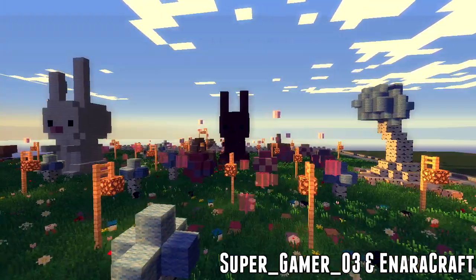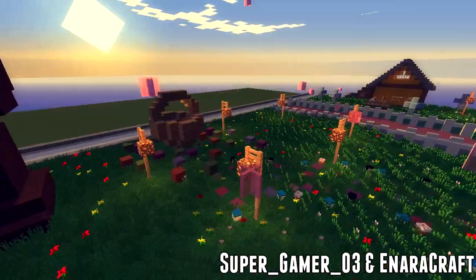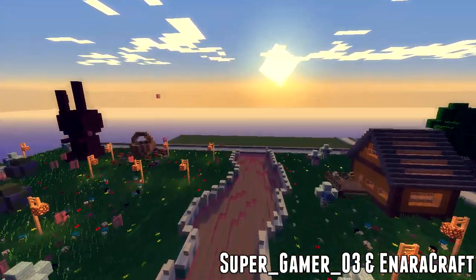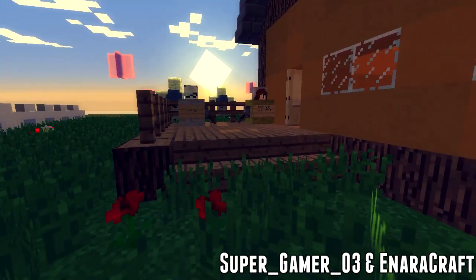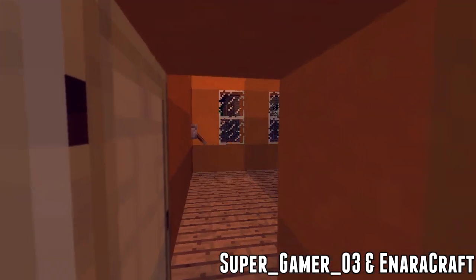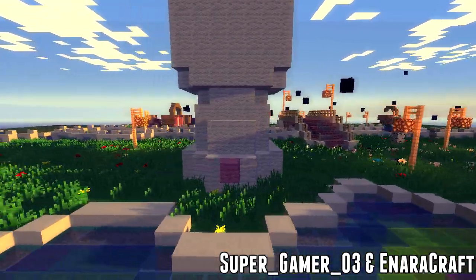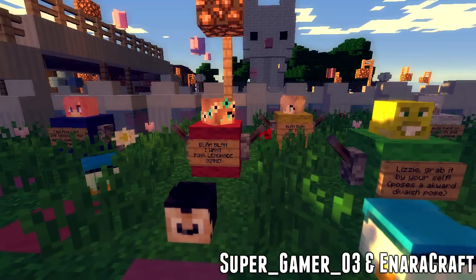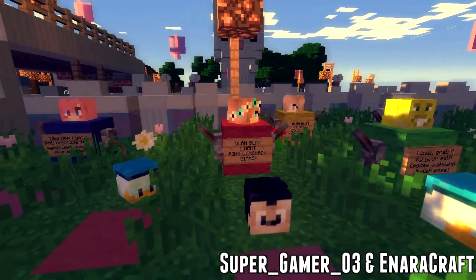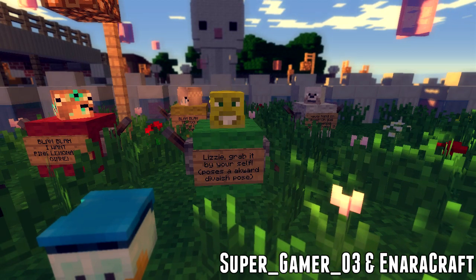Next up we have a build by Super Gamer O3 and Anara Craft and it is very cute. We've got all these little bunnies, trees, and sparkly bits all around the place, with a nice chocolate river through the middle — kind of a candy land theme. There's a little house with their skins outside, a little conversation between me and Lizzie which is really funny, and a wishing fountain which you'll see me throw a coin into. Really cute, really well done.